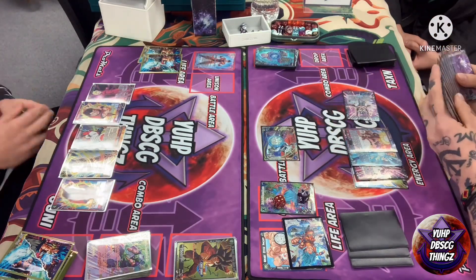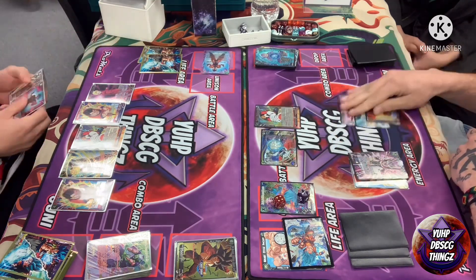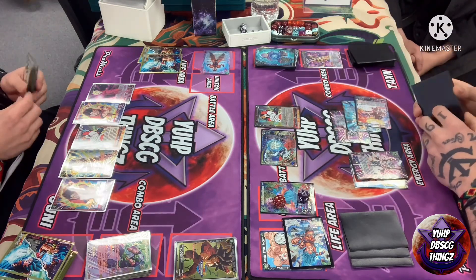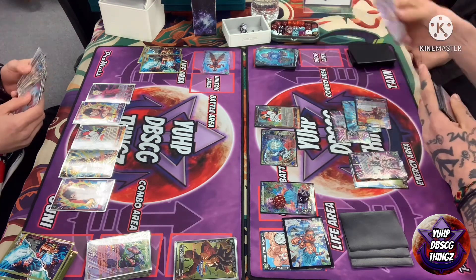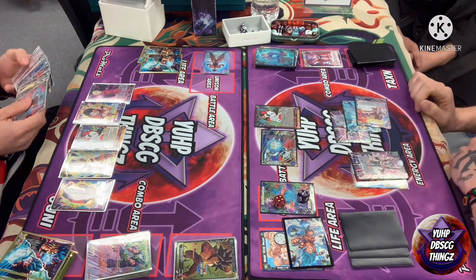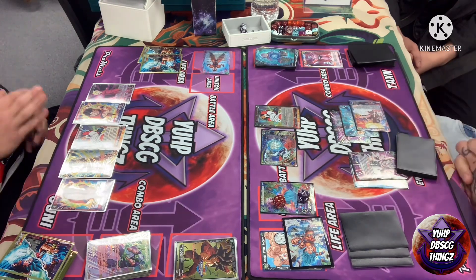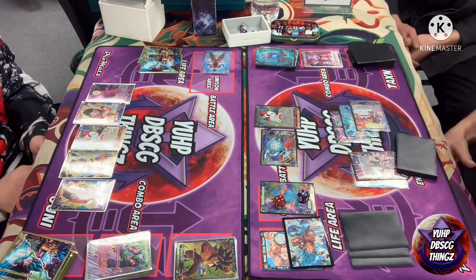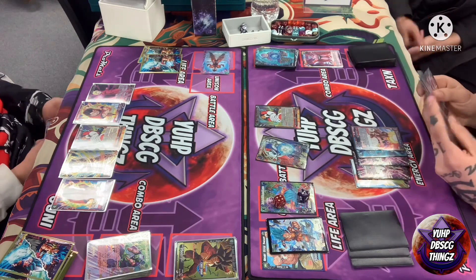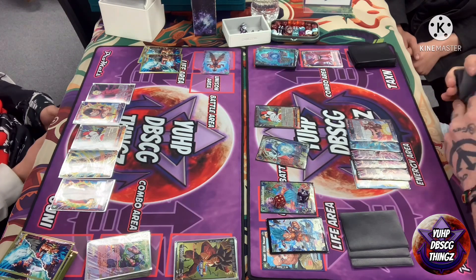I pass turn, getting one energy back. He did take that attack from Trunks so he's now sitting at two life. On his first swing I pitch an Emperor's Death Aim — actually no, I pitch Tyranny's Cost since I now have another red-blue in the grave, making those Gokus officially free combo again. He doesn't want to fight through the Justice of Topo, so he passes immediately back to me, leaving his energy up — looks like he has some defensive options.